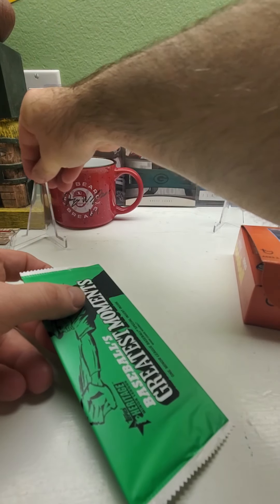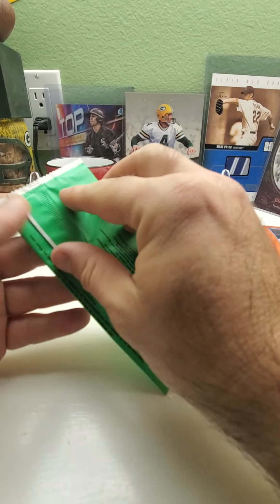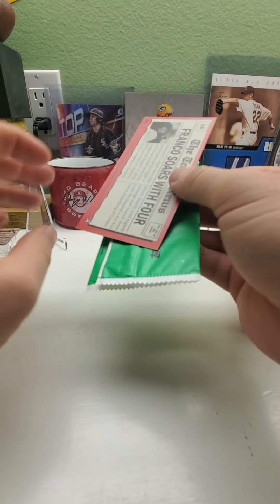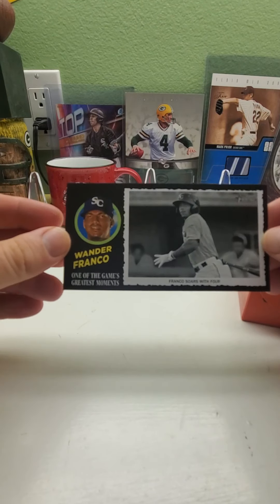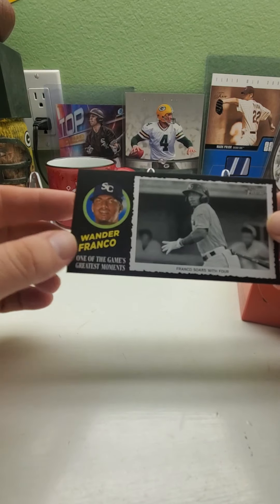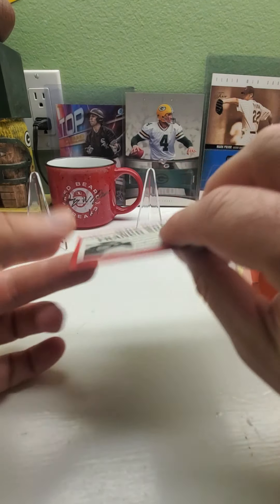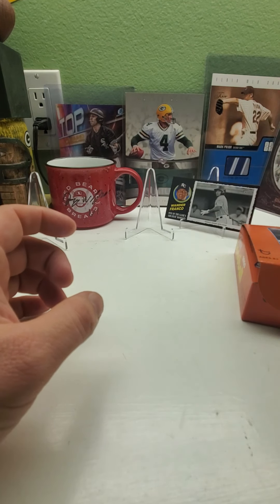Got my Red Beard Break coffee mug in the background — check out his channel, he does a lot of exciting things. We'll do the box topper first, normally I do them last but we'll do them first this time. What do we get? We got Wander Franco! One of the game's greatest moments — Franco soars with four. That's a nice Franco box topper.